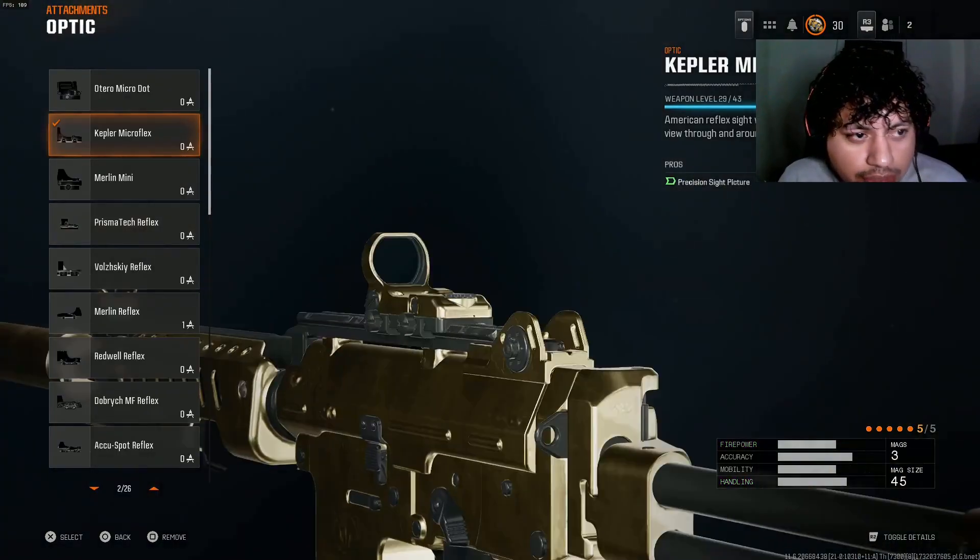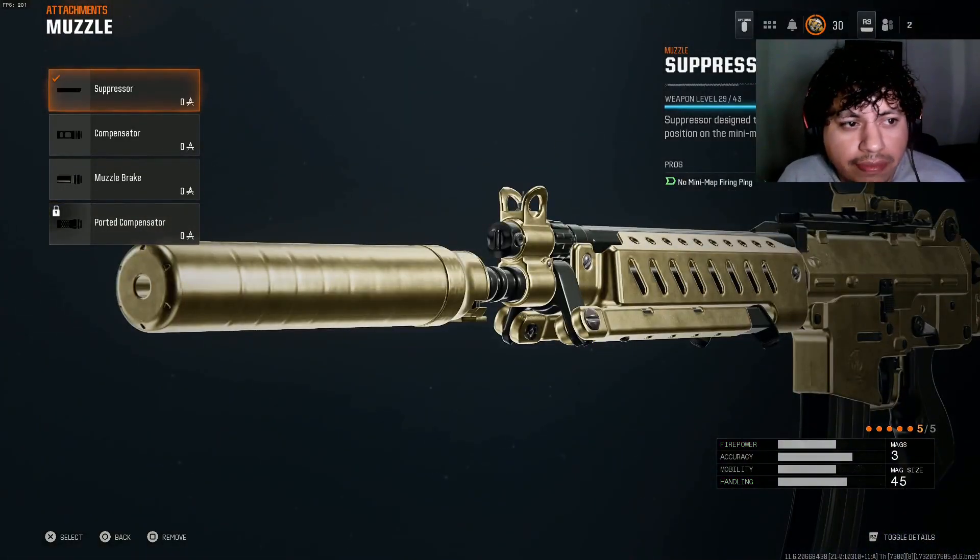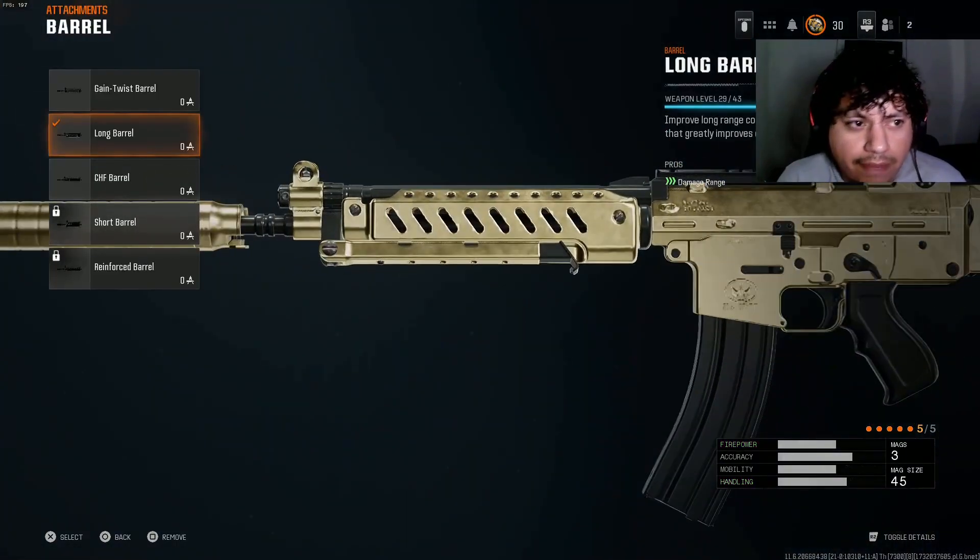So let's get on to the attachments. For the first attachment, I'm rocking the Kepler Microflex — this is my favorite sight to use. I know people have their preferences and you can use whatever optic you feel more comfortable with, but this is just my favorite one. And then for the muzzle, we're gonna be rocking the suppressor. I put this on obviously because I'm going for nukes — I like staying off the map and being stealthy.